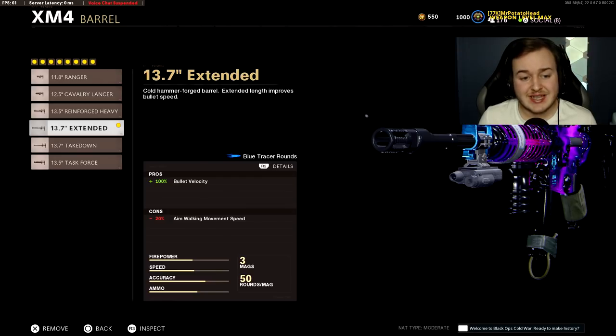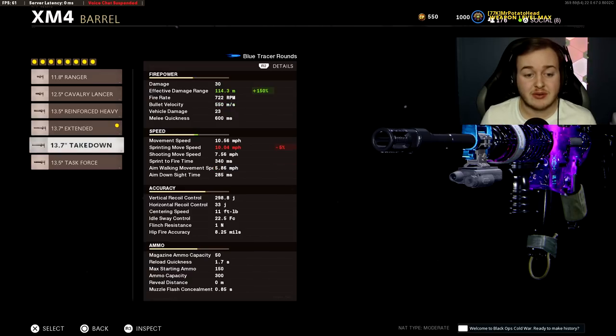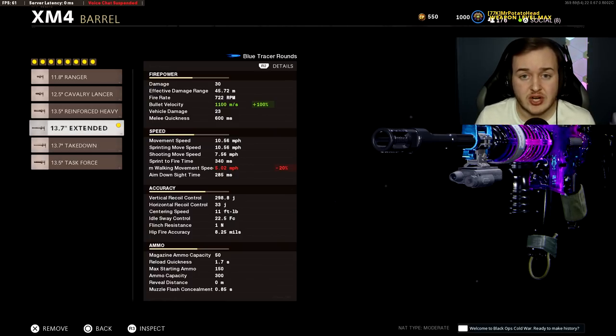The next attachment is the Extended Barrel, giving 100% more bullet velocity. As you can see on the detail sheet, bullet velocity jumps from 550 meters per second up to 1,100 meters per second, which is crazy good. It helps bullets hit targets faster — it'll feel like you're killing faster because your bullets are traveling faster to hit their target quicker.